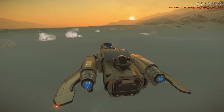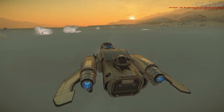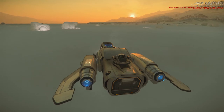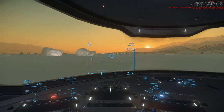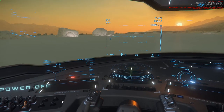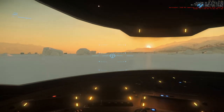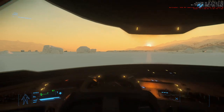Very controlled descent — none of those back-and-forth swings I had previously. I like the effect as we touch down here, with the smoke and all. Shutting the craft down — I always reach for the power-off button; I know there's probably a hotkey of some kind, but I click that and we're off.